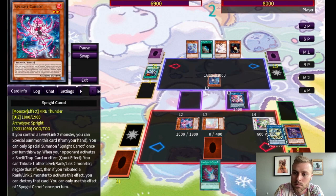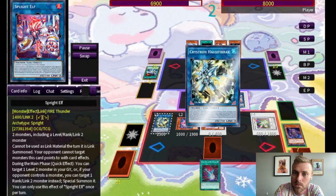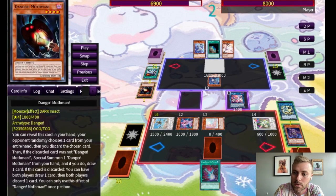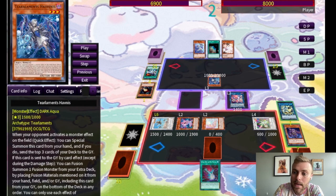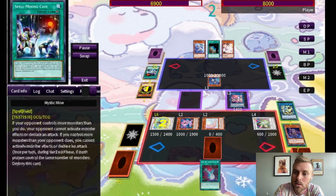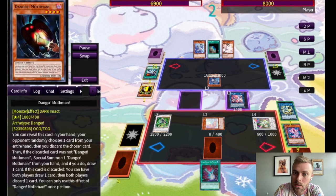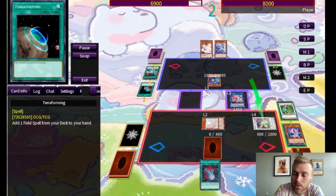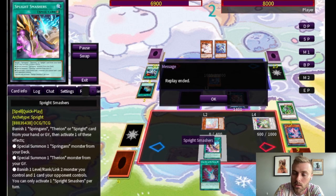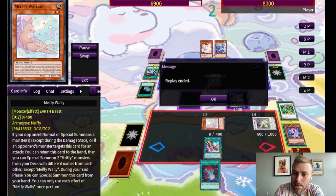We tribute away Forest. Now they have a monster on field so Elf can bring back a link two monster. Halk will tag itself out for Locust. Locust makes them discard something to the banish zone, then we use Omega to rip another card from their hand. They try to attack over but we use Smashers to get rid of it, and then they concede.